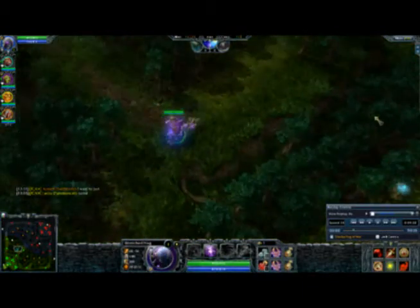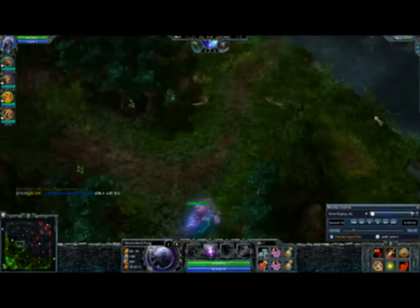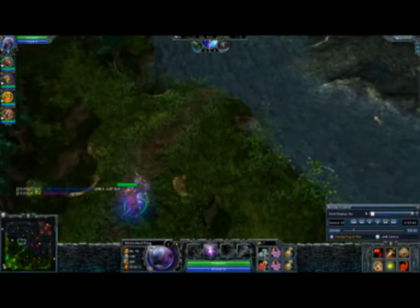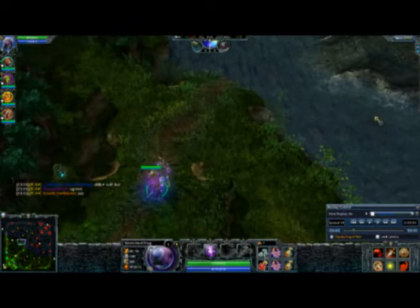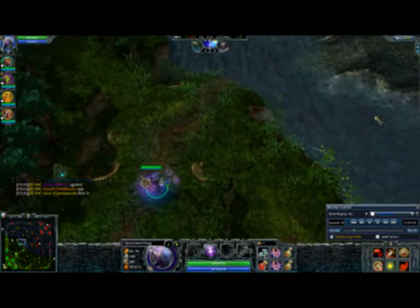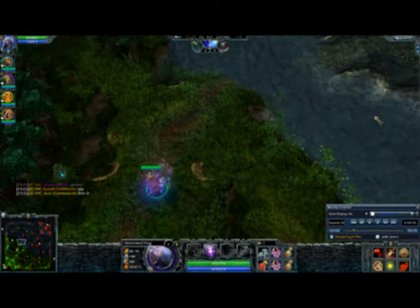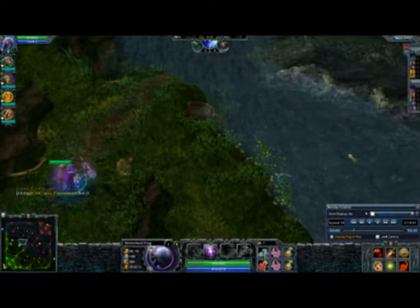This replay is from a recent matchmaking game that I played. One thing to notice is that in my item build, which is mentioned in the first video, I got plus 8 intelligence and some regeneration, which is for most effective last hitting and also just generally making your hero as strong as possible while spending all of your early gold.